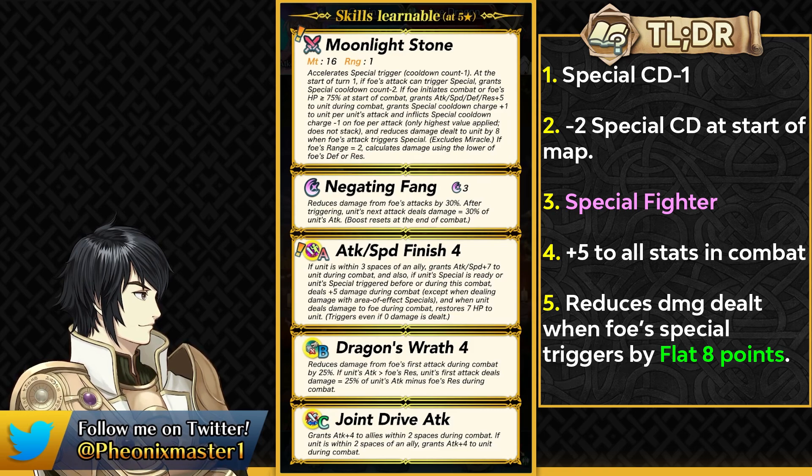This is really helpful for not getting shredded by Lethality, Deadeye, or Sublime Heaven, which can pierce through regular damage reduction. The only unit who can get rid of this kind of special and still kill you is Legendary Nana, but that's pretty much it. She also has the very coveted Attack Speed Finish skill.